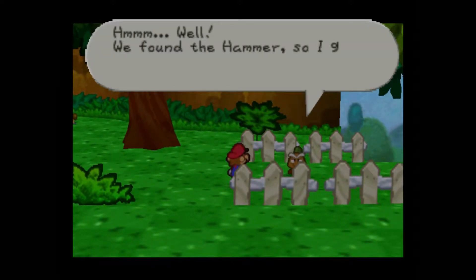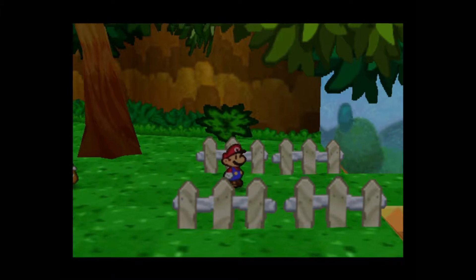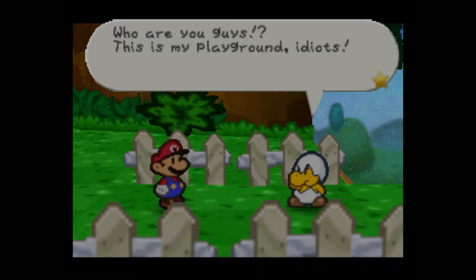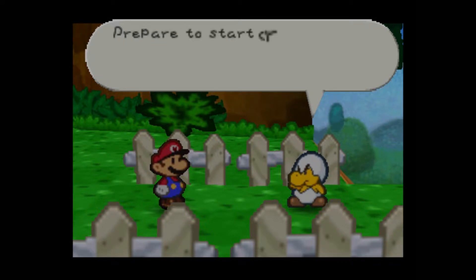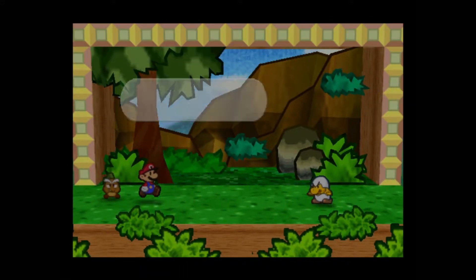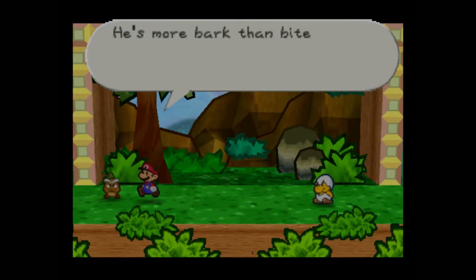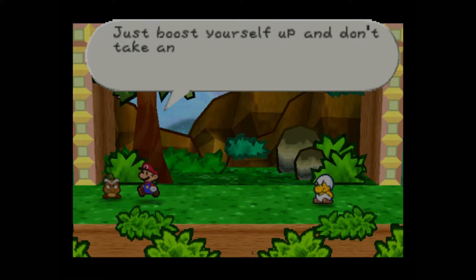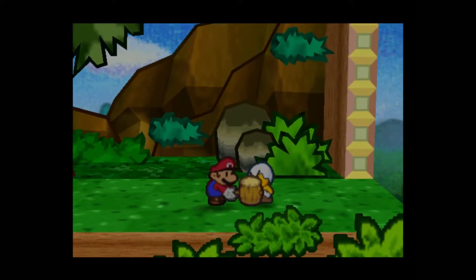The dialogue moves quick. We found the hammer, so I guess we should head for home. Oh great, what do we got going on now? Oh hey, wise guy. Who are you guys? This is my playground, idiots. Nobody sets foot in here without my permission. Prepare to start crying at the feet of Master Junior Troopa! Mario, this is Junior Troopa — he's the boss of the neighborhood gang. A bit of a bully, obviously. More bark than bite. You can beat him easily. Just boost yourself up and don't take any lip.